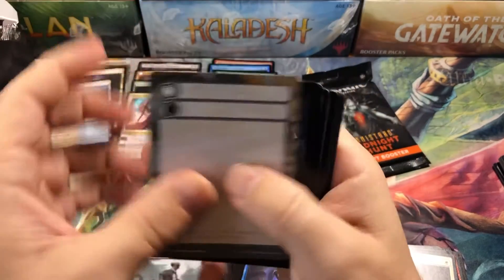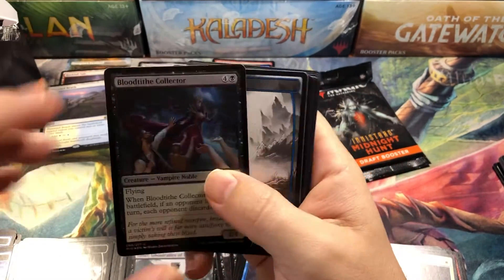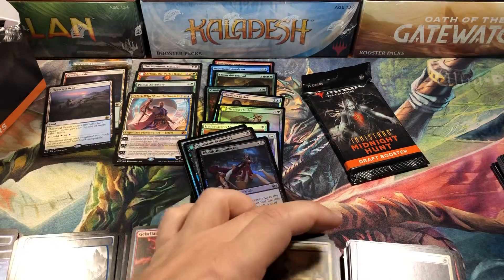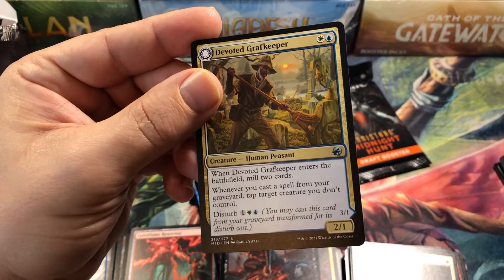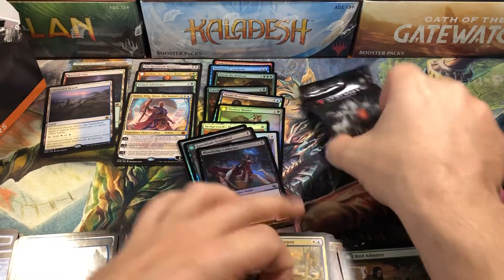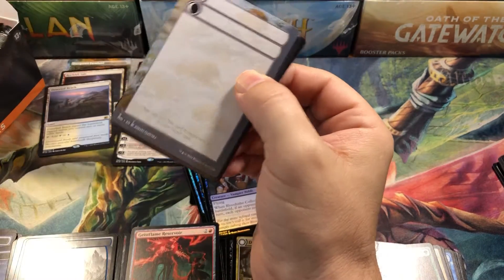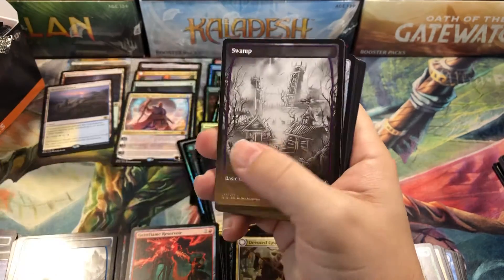Two packs to go. Are we going to get lucky in the close, or are we going to go out with a whimper? Hopefully we get lucky. Fallen common. Ceaseless Flameblaze Reservoir. And Devoted Grafkeeper — that one's actually got some promise to it; there's a good possibility that one could end up being something in the future. What do you guys think about some of the commons and uncommons in this set?